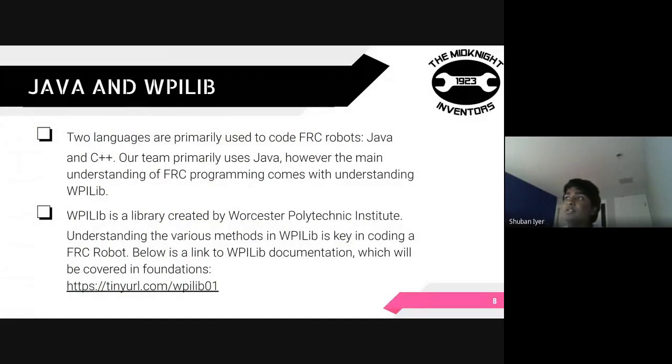When we're coding an FRC robot, there are two languages primarily used: Java and C++. Since almost all the computer science classes in our district teach Java, that's what we use on our team. But Java is just the syntax — the bulk of the programming consists of understanding how the library we use, called WPILib, works. WPILib is a library created by Worcester Polytechnic Institute, and it has various methods and classes that allow us to control motors, control a limelight, and basically code the subsystems and commands of our robot. In the link below, you can find documentation for how to download WPILib, and this will all be posted in a more detailed Discord post with all the relevant links.